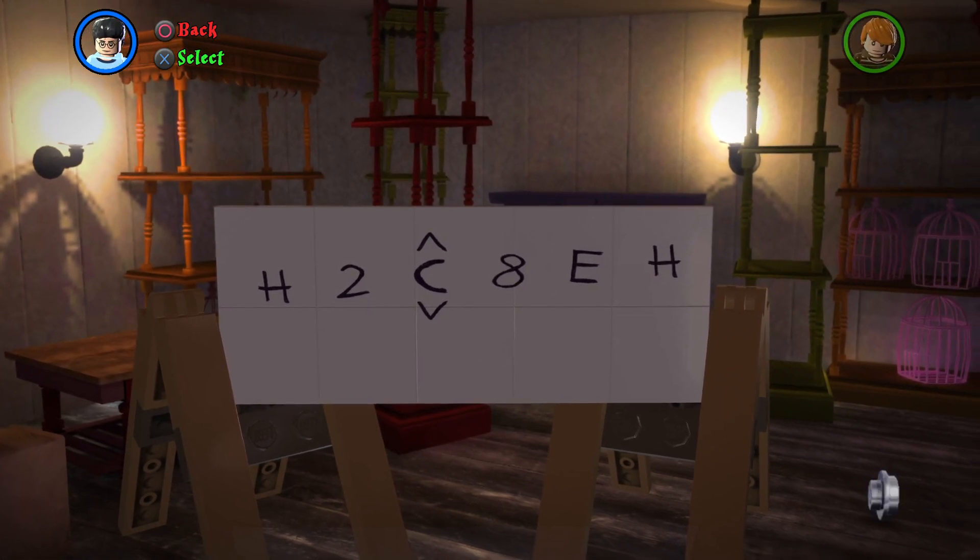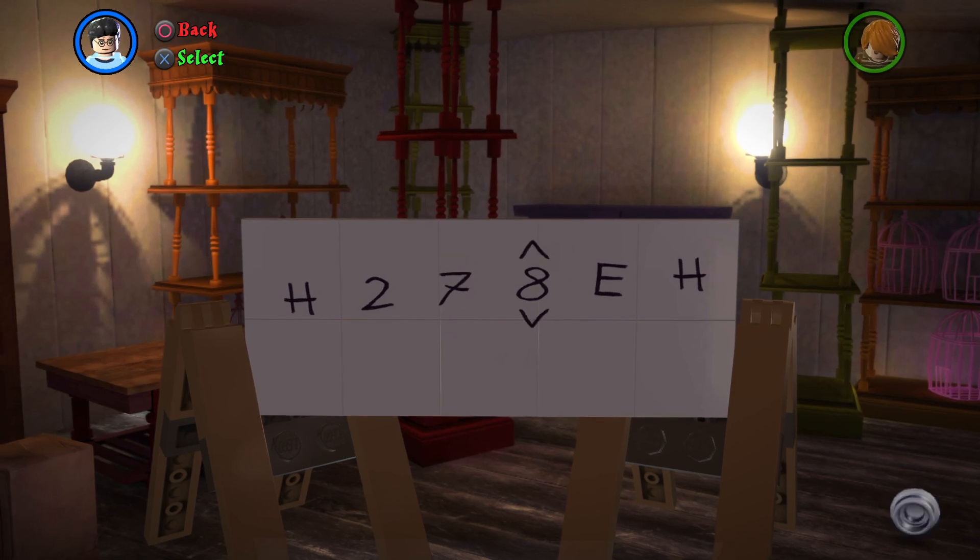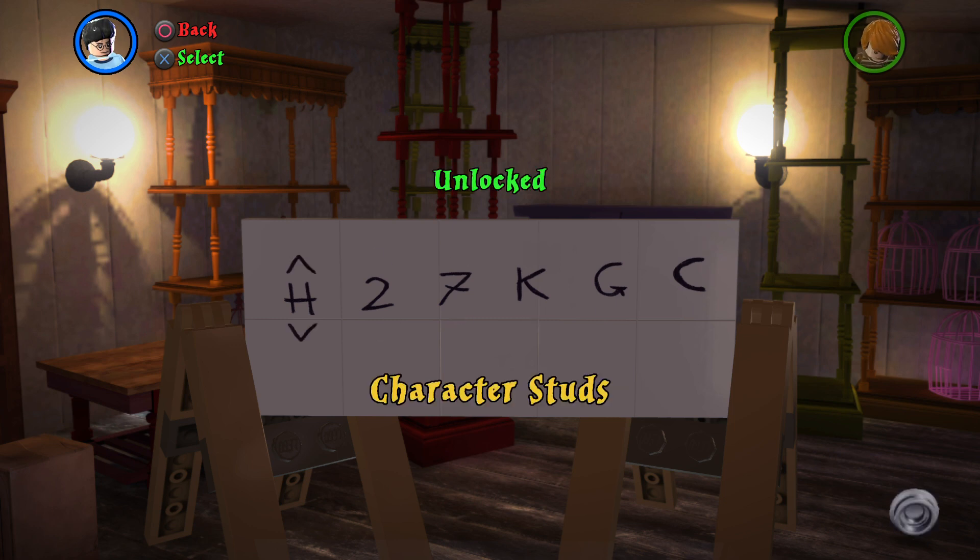So the first code: H C 7 K G C — there's Character Studs.